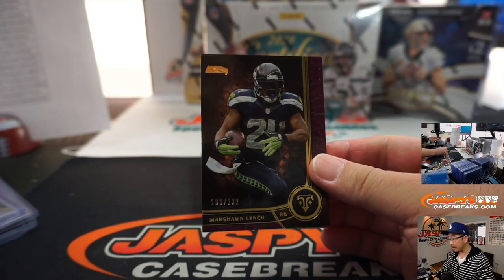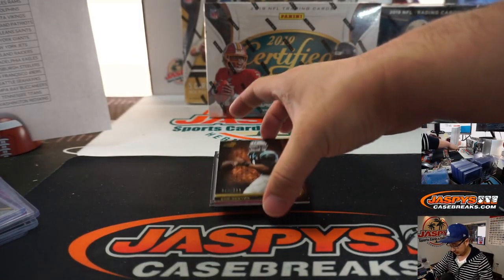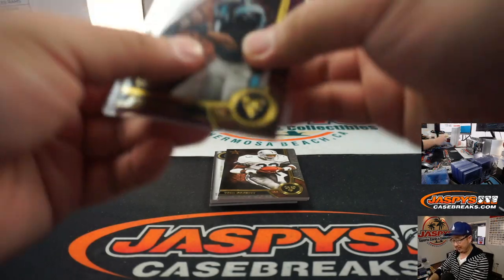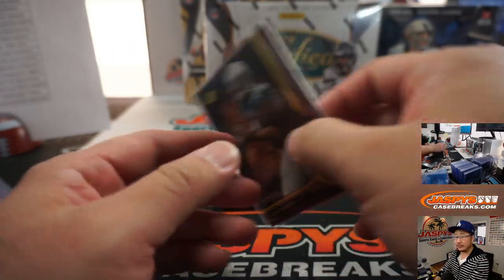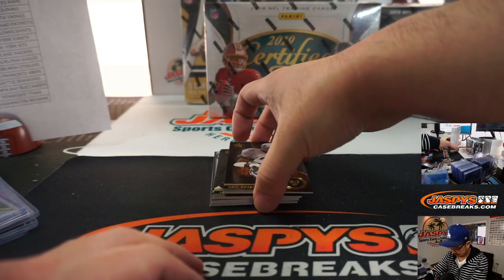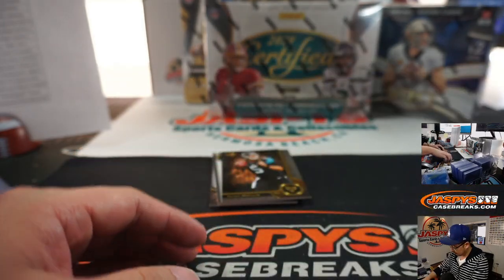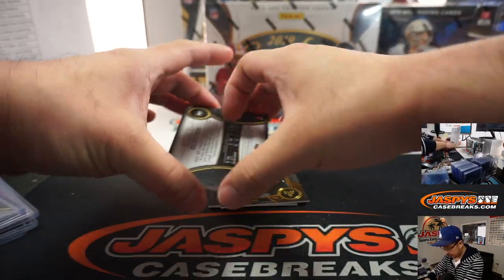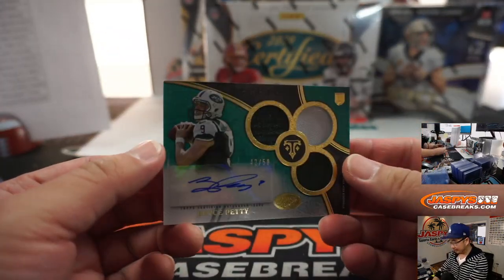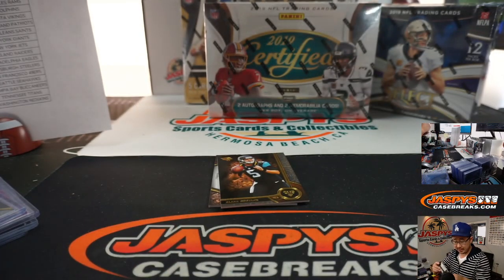Another Marshawn Lynch right here at 232. Cam Newton's 232. And I got a Bryce Petty, 42 out of 50, Triple Relic and Autograph — Jets, that'll be for Dom.